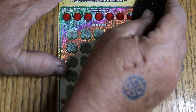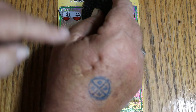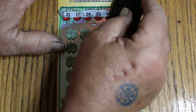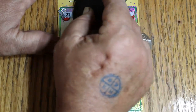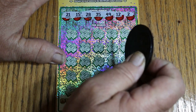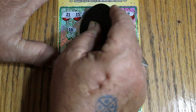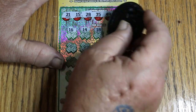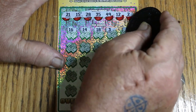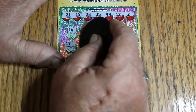Let's see what we can see. The winning numbers are 21 and 15. By the way, that's not a tattoo — I was at a gun show this morning, and that's the stamp you get to go back in and out without having to pay twice. My numbers: 21, 15, 28, 35, 49, 12, and 2. Scratching: 16, 14, 18, 3, 43, 17, and CJ7.